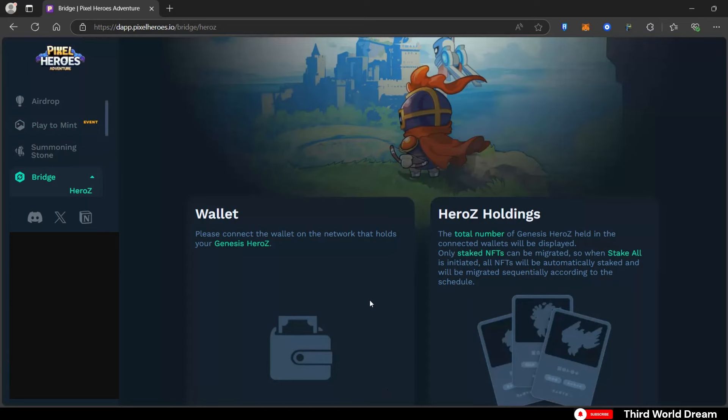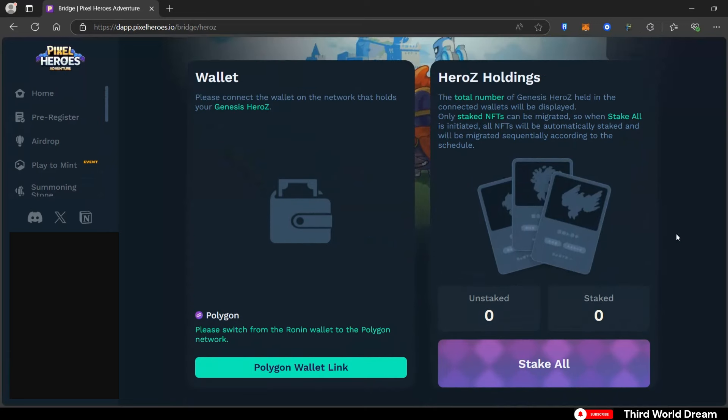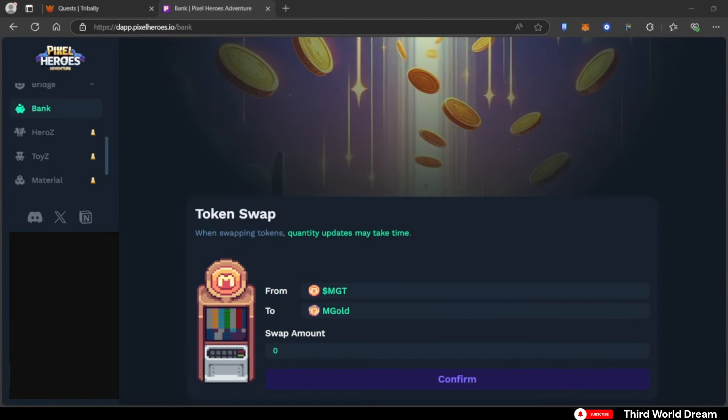In the Bridge tab, you can bridge assets from the Polygon network to the Ronin ecosystem. These are NFTs created or minted prior to the migration of the game to the Ronin network. In the Bank tab, you can swap or convert MGT tokens into MGOLD, which is a requirement for summoning a hero. MGT is their newly launched token and has done huge multiples since its launch.